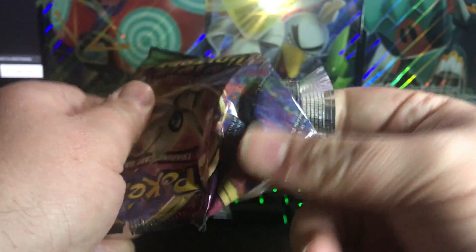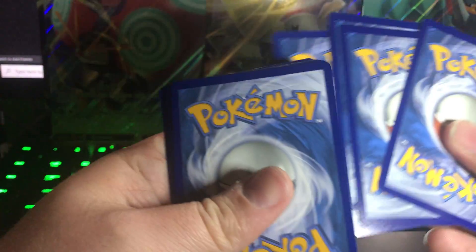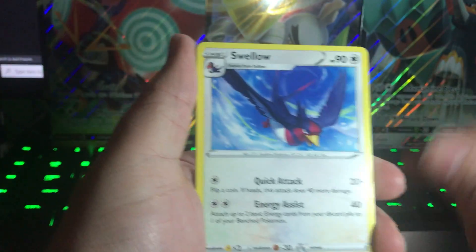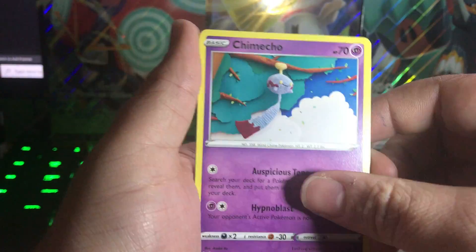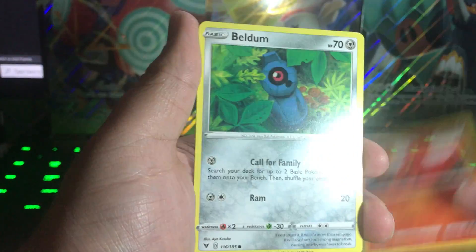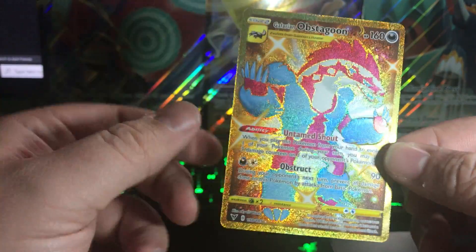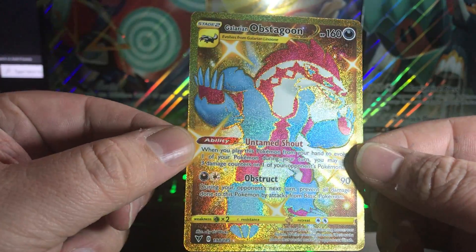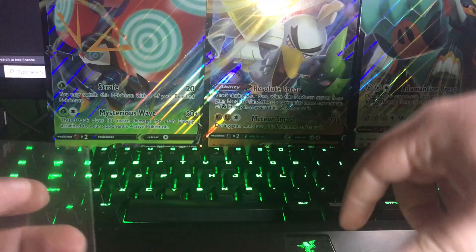Beautiful card — just gonna put that off to the side so I don't damage it. It will go in its sleeve immediately when I'm done. Going with another white code. One, two, three, four to the front. Fire Swallow, Wash Energy, Charmeleon — this is a good sign — Meowth, Chimecho, Blitzle, Slugma, Beldum, Trubbish... into Obstagoon Shiny! Shiny Obstagoon! What a pack! My first shiny Pokémon card!